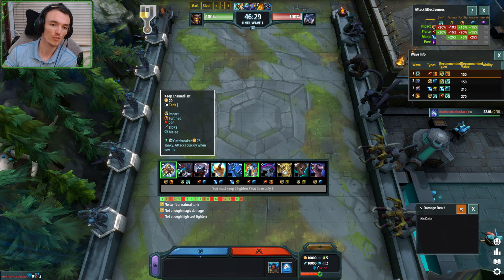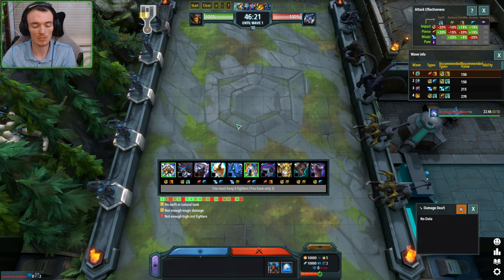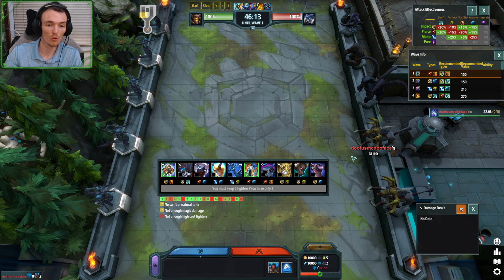With this roll, I'd be going Archer, Chain Fist. Of course, I need an Arcane Tank — Sea Dragon. With this roll I'm placing Archer on one. I'm placing a Chain Fist that's going to be an Oathbreaker for wave three. I'm easy holding. I'm going five, maybe six workers depending on how hard I want to push. From there, I need to start thinking about wave five.